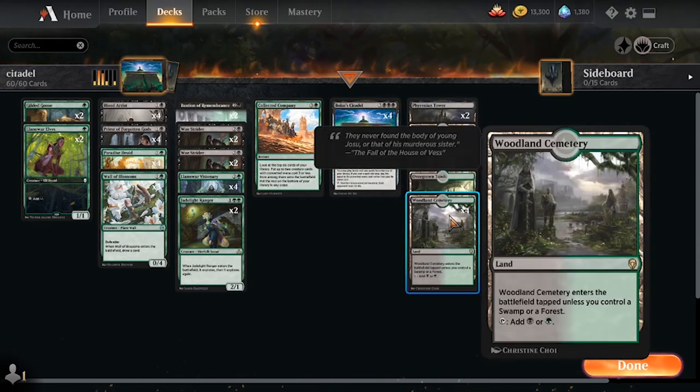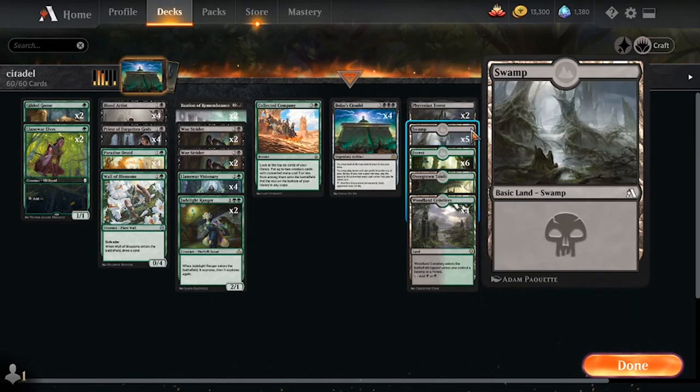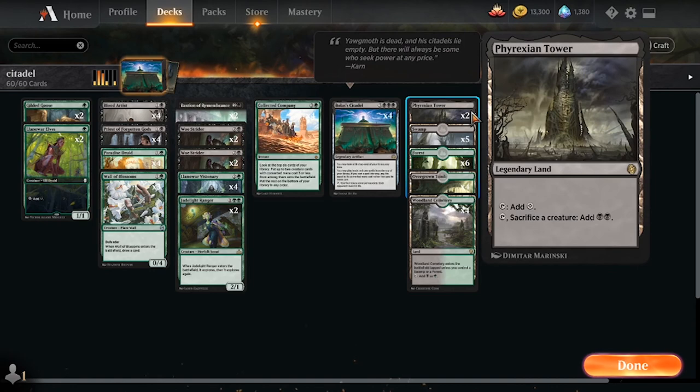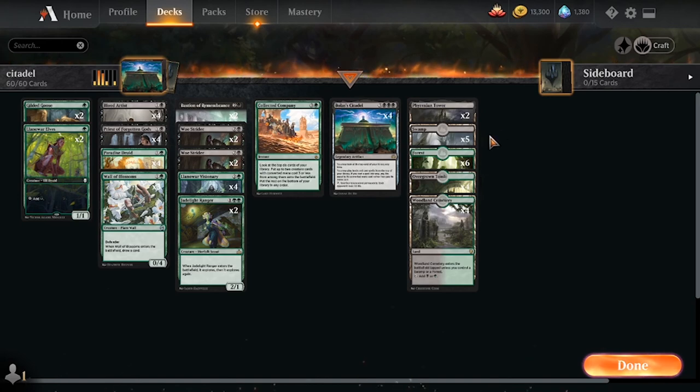Moving on to the mana base, we have only four Woodland Cemetery, four Overgrown Tomb, six Forests, five Swamps, and two Phyrexian Towers. I have some concern about only playing 21 lands, and I'm also tempted to swap one of the Phyrexian Towers out for a Castle Garenbrig so that we'd be able to draw a few more cards or clear the top for Citadel. But as it stands, we don't really need that many, and this is what I've seen basically every list run as far as land count goes, and I haven't had a real problem with it.